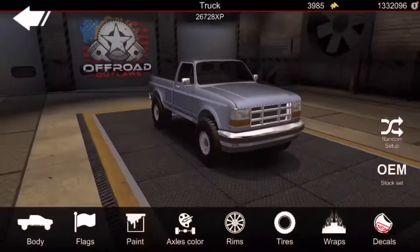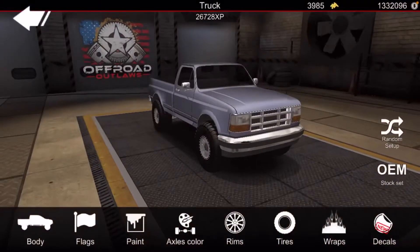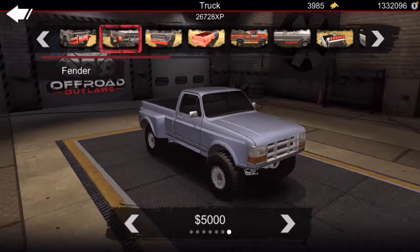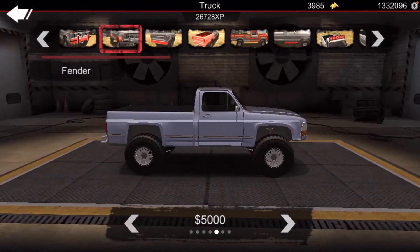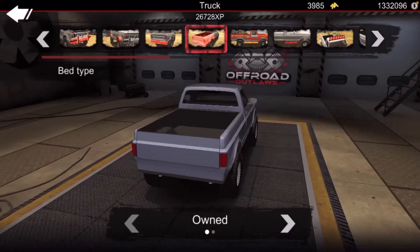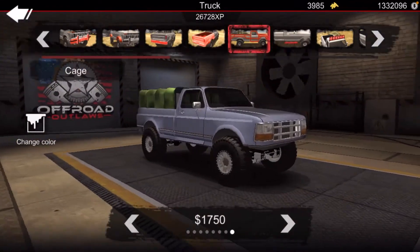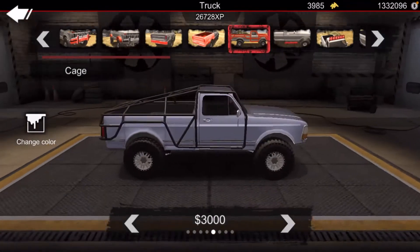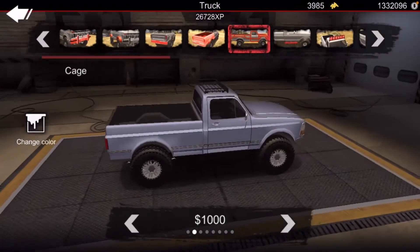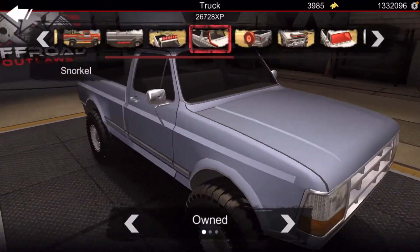I got mine here. It's stock, so as you can see there are no power upgrades — it's all stock. What you want to do is go to the body and get rid of the bumper. You want to get rid of all the bumpers and stuff. Basically get all the things that are cheap. I'm going to remove the front bumper and rear bumper as well.